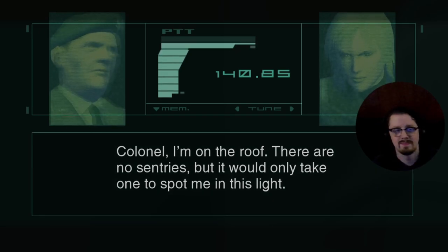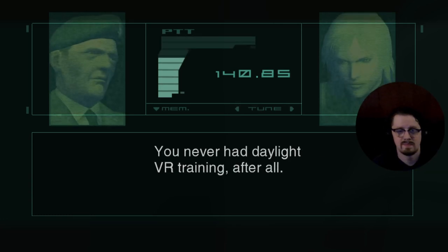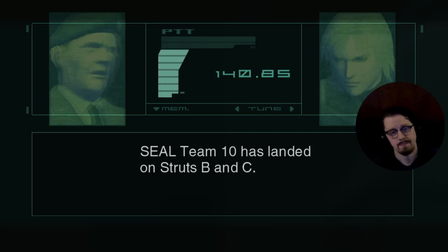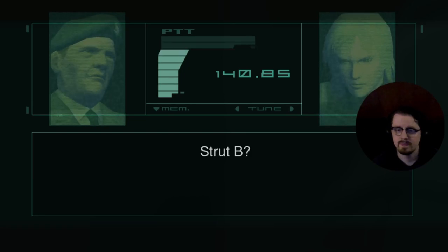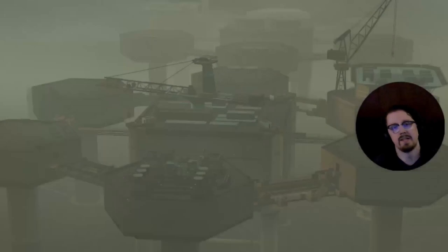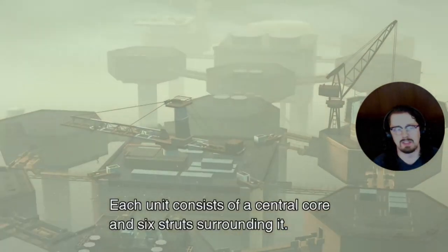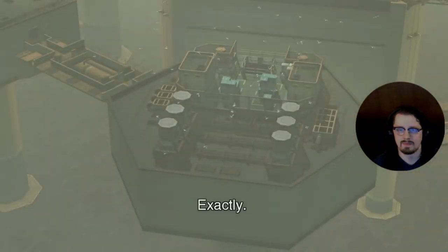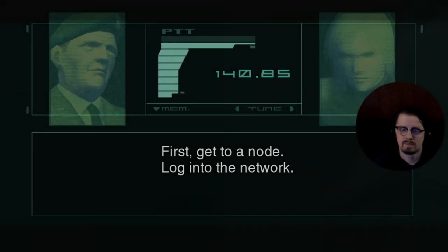Colonel, I'm on the roof — there are no sentries, but it would only take one to spot me in this light. You never had daylight VR training after all. Actually if you play the VR missions there are daylight missions. Seal Team 10 has landed on Struts B and C and the president seems to have been spotted on Strut B. The Big Shell is comprised of Shells One and Two, each with an oil filtration facility core and six surrounding struts — shaped like two hexagons connected end on end. First, get to a node and log into the network.